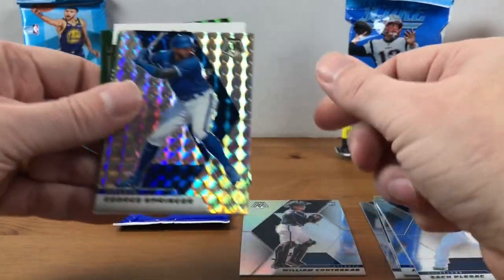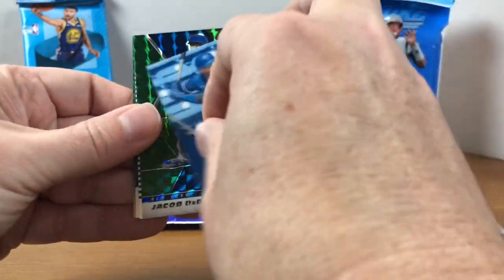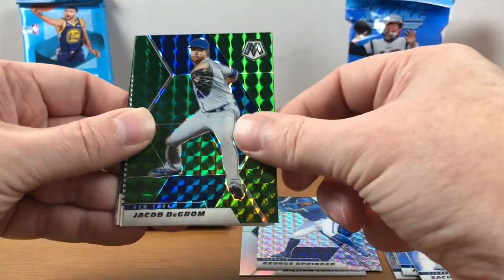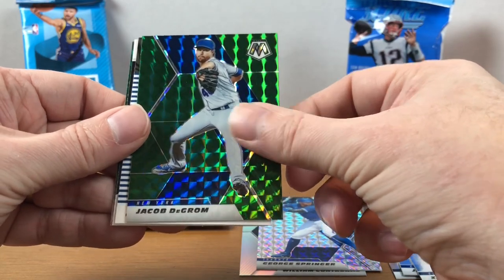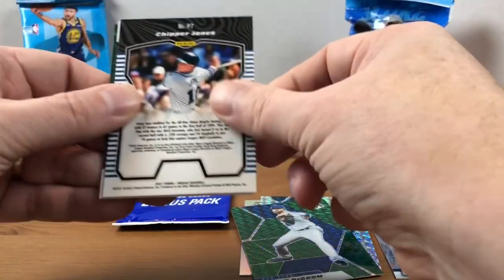And then we have a mosaic of George Springer. Looks like we've got some colored mosaics coming up as well. So that's just the base mosaic. I'm guessing this is a green. We have a Jacob deGrom. Pretty cool there. And then we have a Chipper Jones.